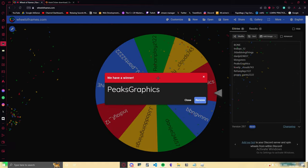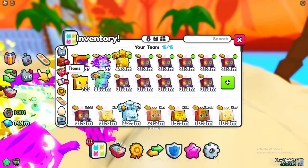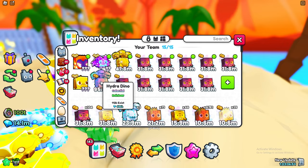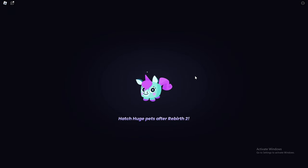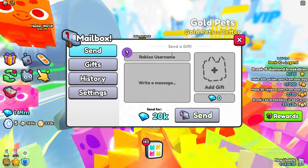Well done Pizza Graphics, you are the official winner of today's giveaway! I'm going to head over to my inventory and give him my rainbow hydrodino. Let's make our way over to the mainland spawn world — Voyage spawn world — and go over to the Melbourne, press send.